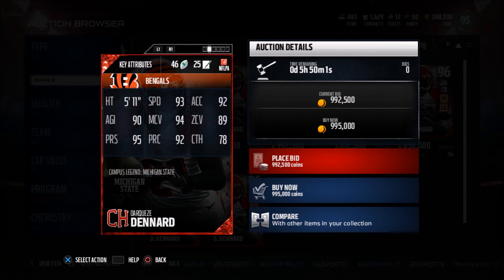He's 5'11", 93 speed, 94 man, 95 press, which is really good. 89 zone, which is kind of lackluster for this point in the game, but still not bad — you can upgrade it for sure. 92 play rec, 78 catching, 92 accel. This card looks pretty damn good.